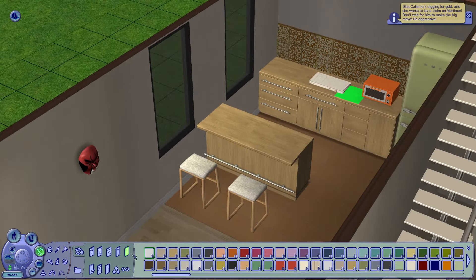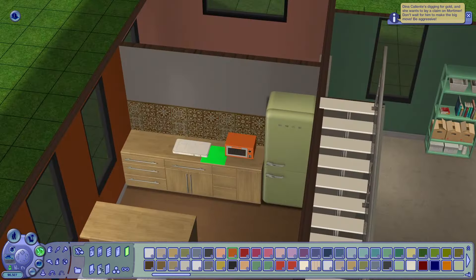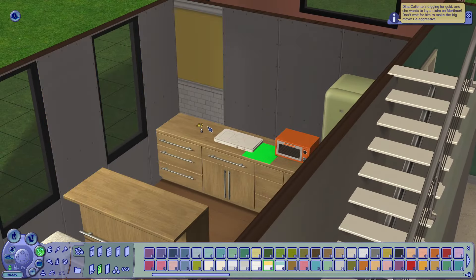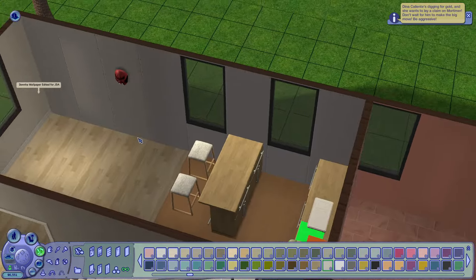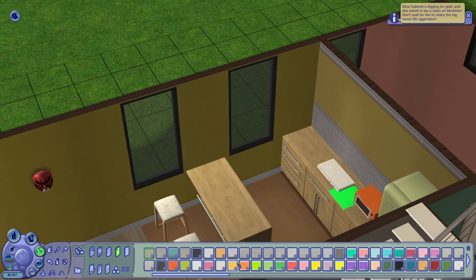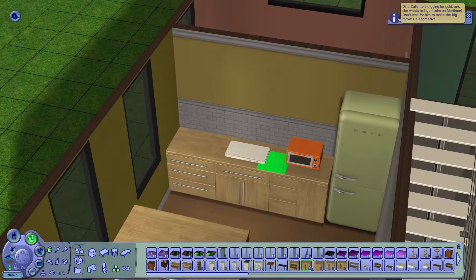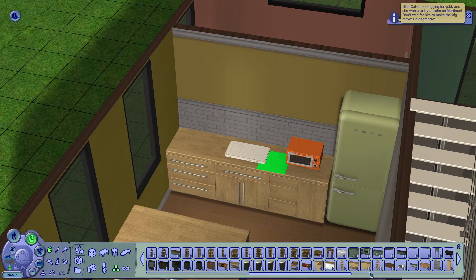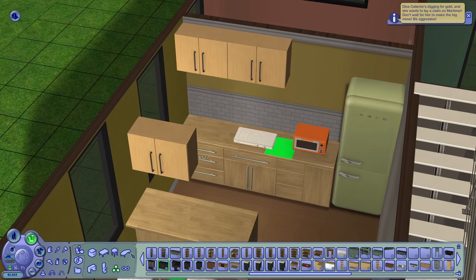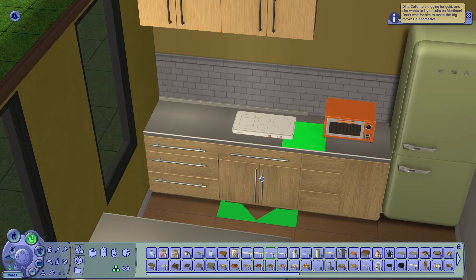I tried to do a brighter color scheme in the kitchen. I placed these orange walls and I was like 'oh yeah, orange again,' but then I couldn't find tiles that matched the orange well enough - I should probably go look for custom content tiles. So I ended up removing the orange and went with yellow, which I don't like as much, but it's good enough. These are a work in progress - it can change in the future. They can renovate, do whatever they want. Who's going to get married in this household, who's going to move in, who's going to move out - I don't know what's going to happen.